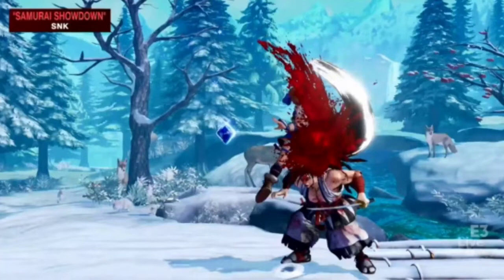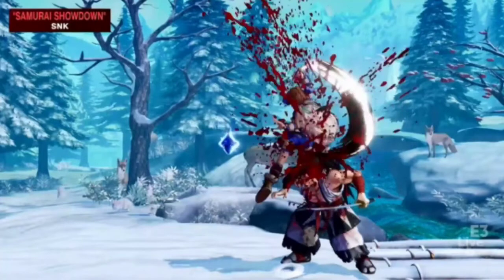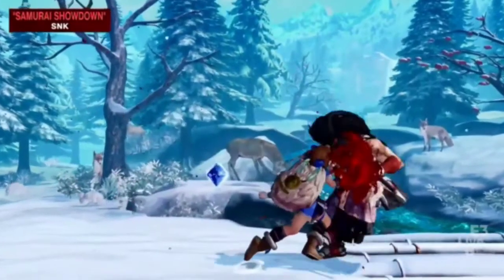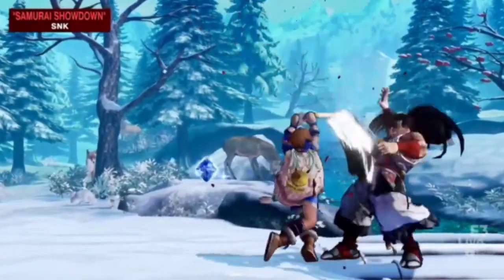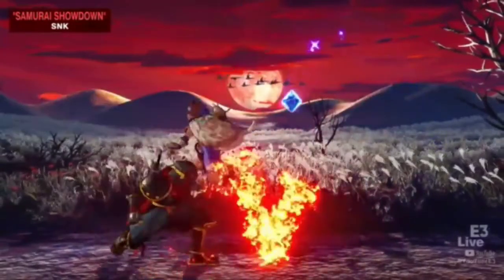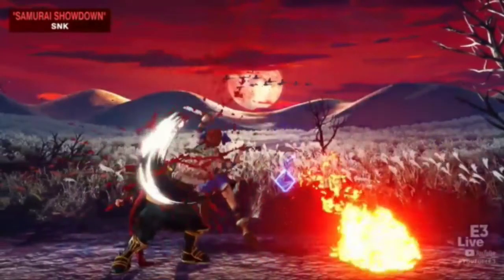That is her aerial heavy, and it is going to go into her standing heavy. Really like how clean the snow looks. Right here she's going to go into her jumping heavy again, into her DP again.